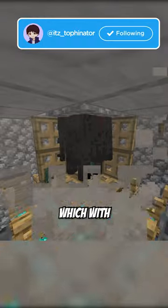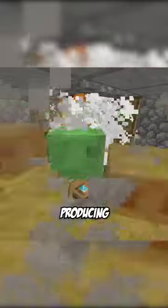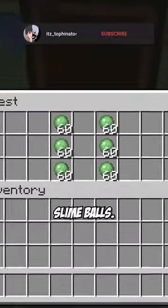This farm made by Rayworks uses Endermen in the End for an infinite source of entities. With some quick calculations, you can see how insane it is — an Endermen spawn cycle gives you about 60 of them, producing 2 medium Slimes, which on average will give you 360 Slime Balls.